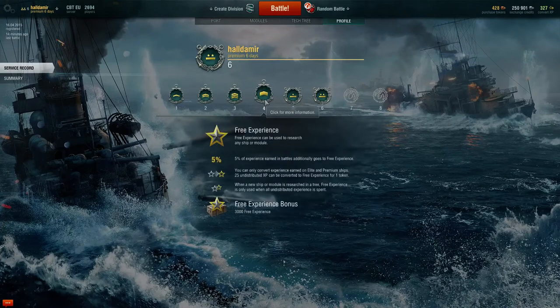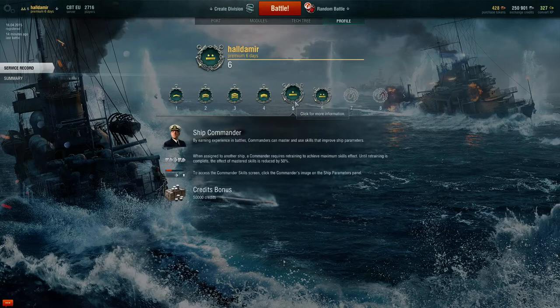Fourth rank, you can use free experience, which you gain — 5% of the experience you get from a battle goes into free experience. You then convert it with gold doubloons, which is premium currency — you spend real money on it.